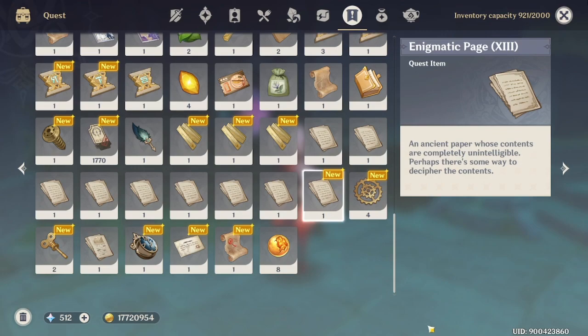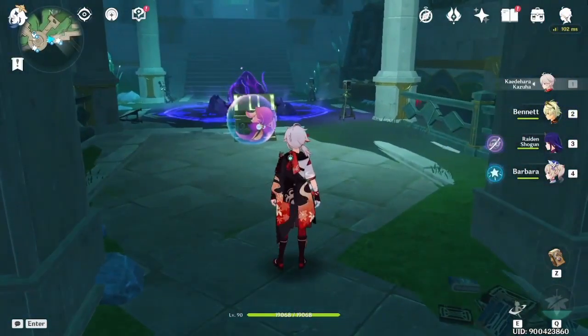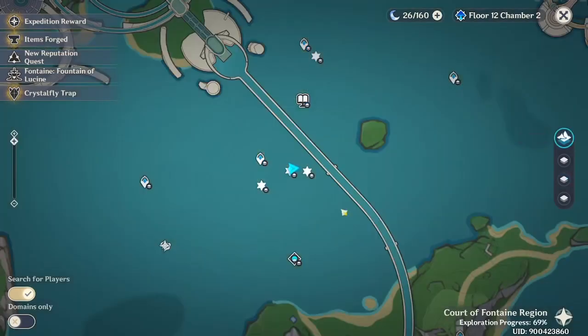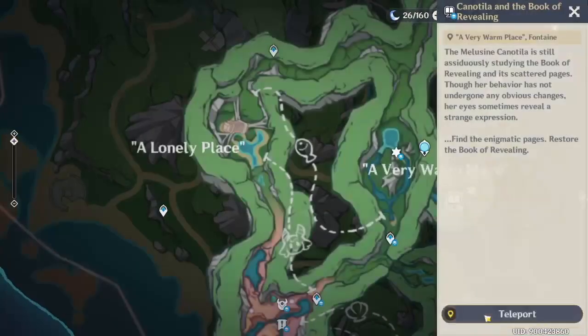Once you've gotten all the pages, you can go back to the quest area. But if you have not done the quest, you need to do it — otherwise you will not be able to use the pages. The world quest is Book of Esoteric Revelations.